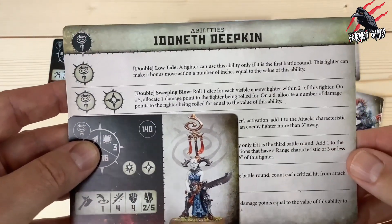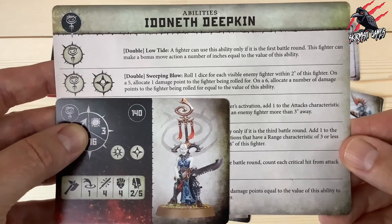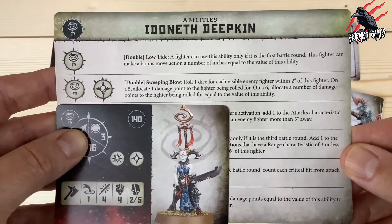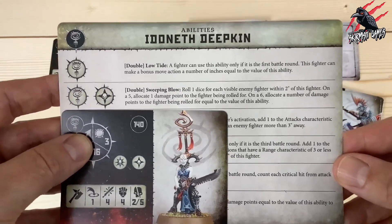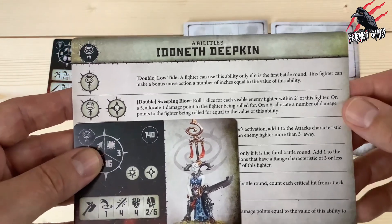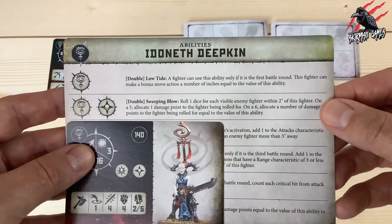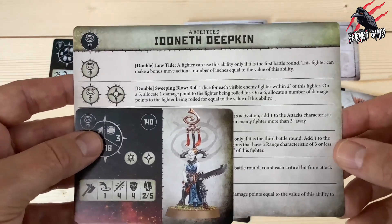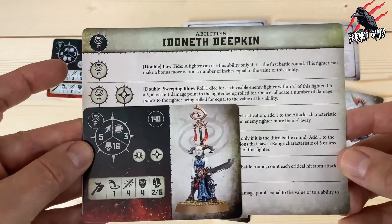His unique ability is a double called Sweeping Blow. Roll 1 dice for each visible enemy fighter within 2 inches of this fighter. On a 5, allocate 1 damage point to that fighter. On a 6, allocate a number of damage points equal to the value of this ability. So there's a 1-in-3 chance of inflicting some damage and a 1-in-6 chance of that being the full ability value. You've got to get up close within 2 inches, and the chances of doing meaningful damage aren't great. Not brilliant.